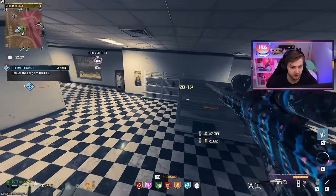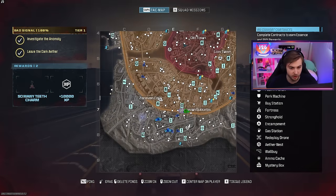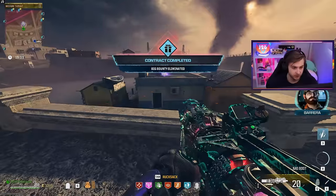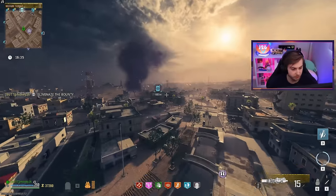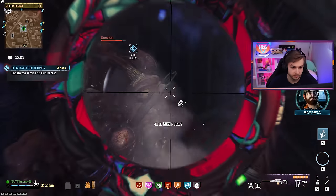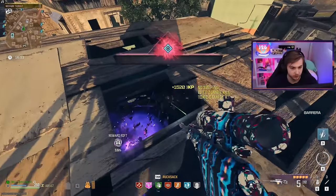I'm robbing every gas station I see. No cash register is safe. These rewards suck — I think we get better loot doing all these contracts. We got two bounties — let's go. We are just out here head hunting, nothing is safe from us. Let's do one more bounty and then we need to start hitting the box — we're almost at 40K. A mimic — I don't even think he sees us. See you later. It actually takes way more shots to kill him when you're not hitting him in the crit.